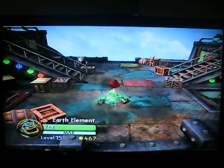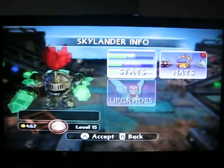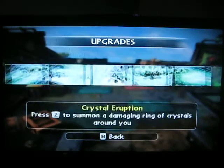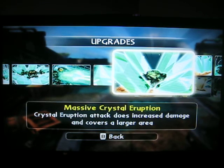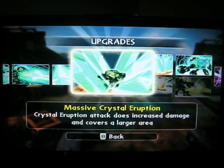I named him Earth Elemental here. 741 life — up there in life. For upgrades, I went with the Prism Master path. Massive Crystal Eruption — Crystal Eruption does increased damage and covers a larger area. That becomes a decent move, especially to get rid of swarms of little guys.